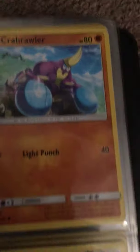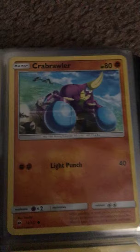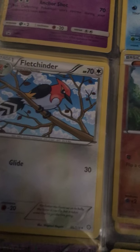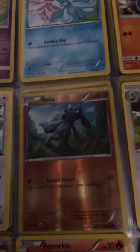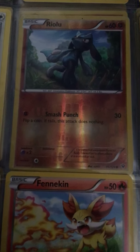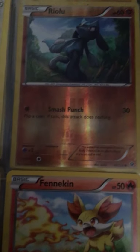We got Crabrawler — he does Light Punch, which does 40 damage. We got Fletchinder — he has Glide, and that does 30 damage. We got Ralts — I don't know how to spell that, I'll just call him Ralts. He does Smash Punch: flip a coin, if tails the attack does nothing. He does 30 damage.